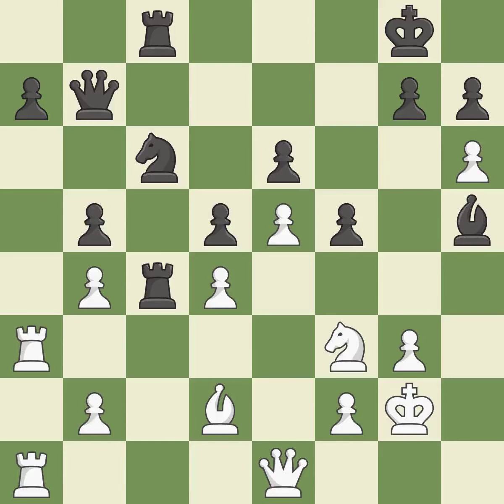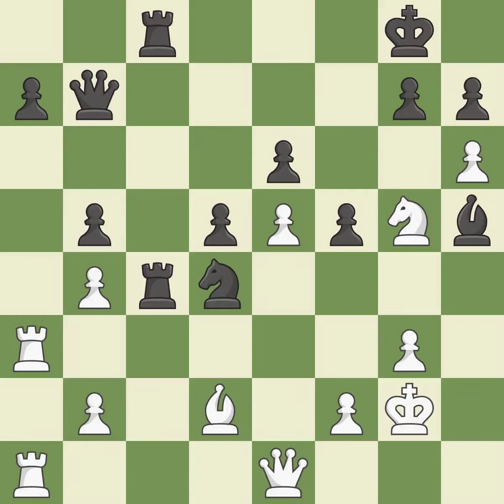This moves the bishop to a better location, allowing it to control more squares — this is the only good move. This threatens to win material. This prevents the opponent from being able to kick a rook — it is a great move. This is the only move that works. This threatens to create a passed pawn — it is a great move. This results in the loss of a queen — it is a mistake.